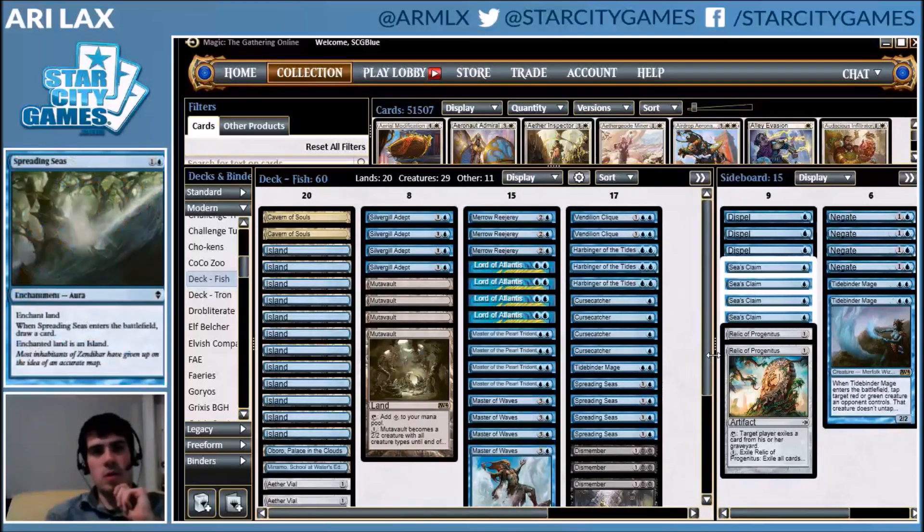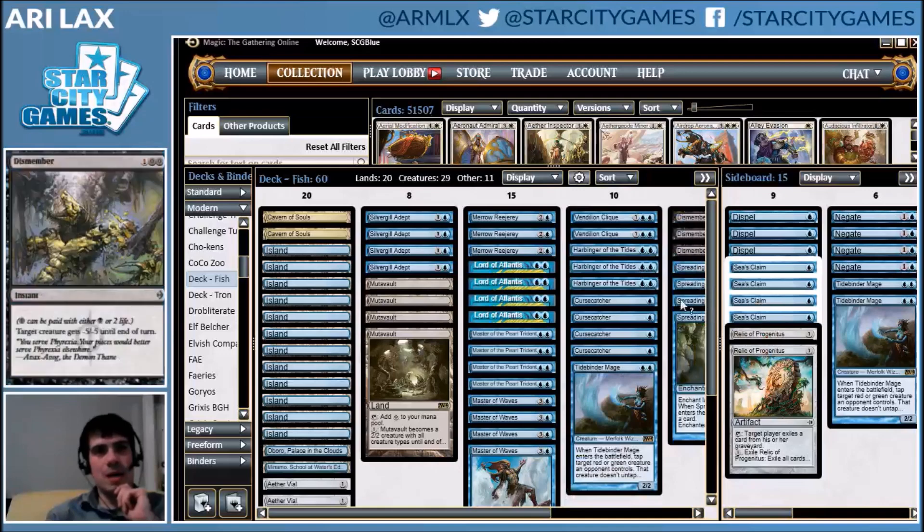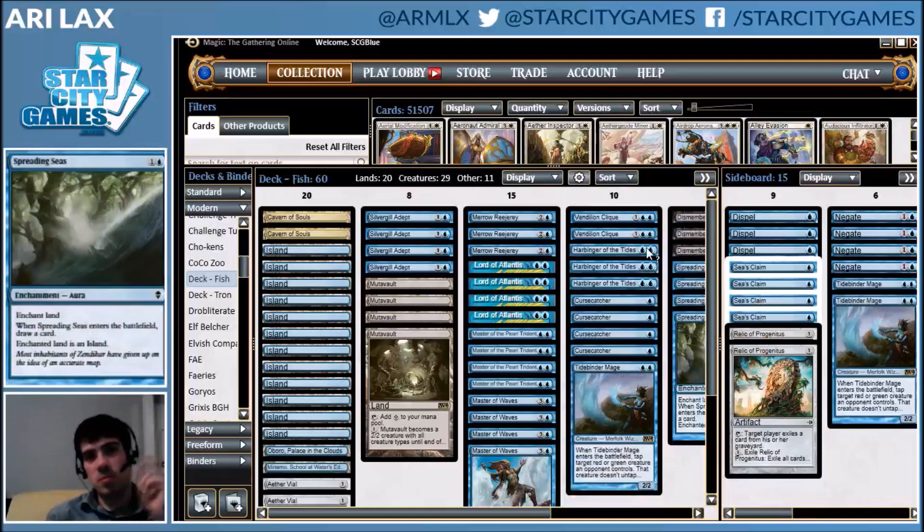You're going to fail when you start having hands that are spell-pure — Spreading Seas, Dismember, one lord. That's just not a hand. And this deck, as is, only has seven interactive spells that aren't creatures, which is great.